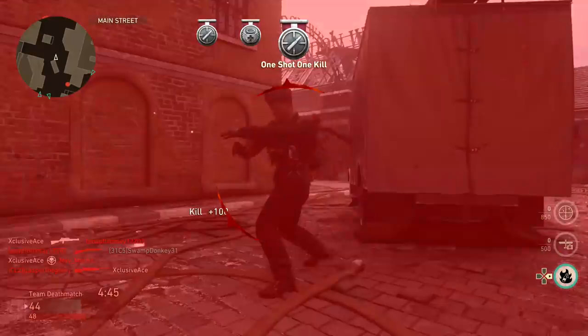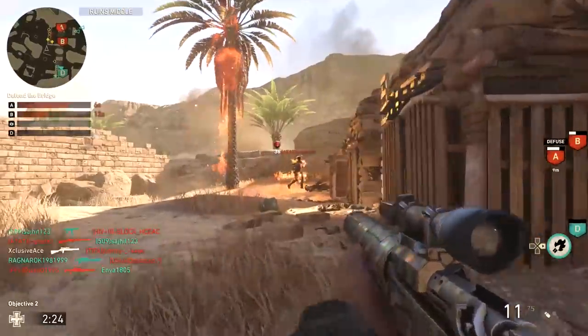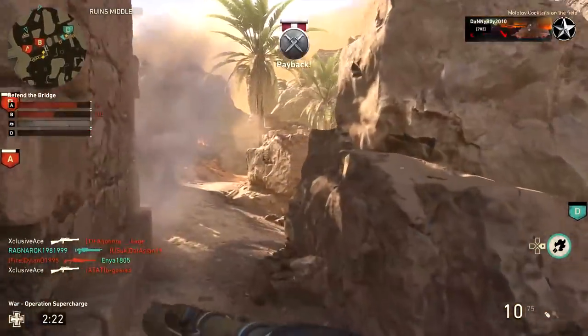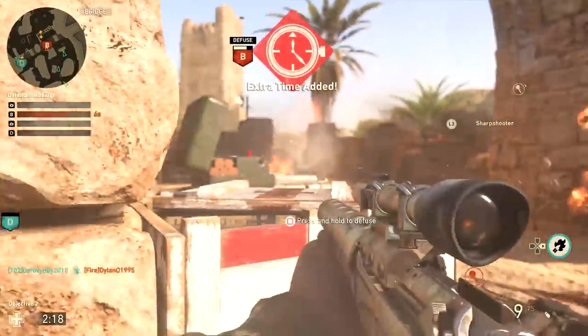In order to keep this balanced and to give you a reason to use some of the other sniper rifles like the Lee-Enfield, the Lever Action, and the Type 38 — which have the exact same one-hit kill area — this is why I feel they gave the Delisle a very slightly slower aim-down-sight time.